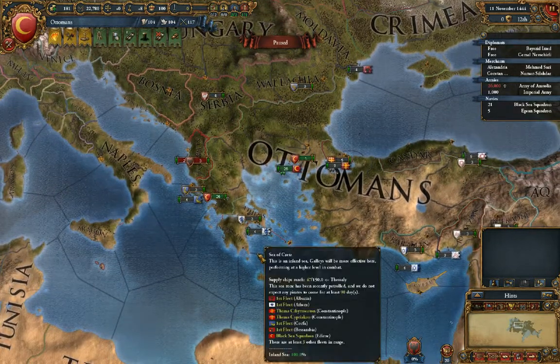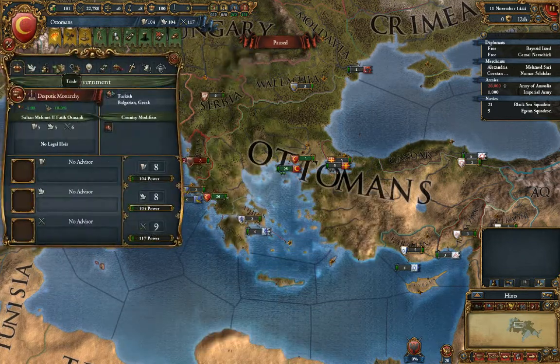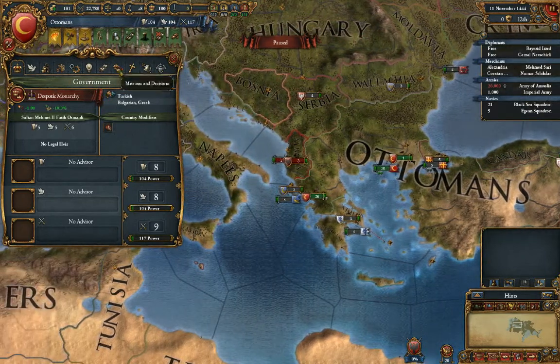This introduction is just about the extreme basics of how the game works. We're going to talk about this tree here that determines how your country works, and then we'll go into more detail later on.